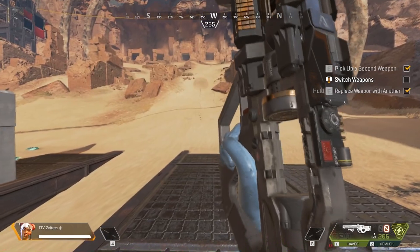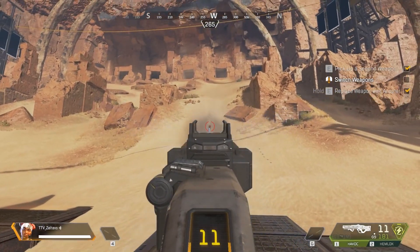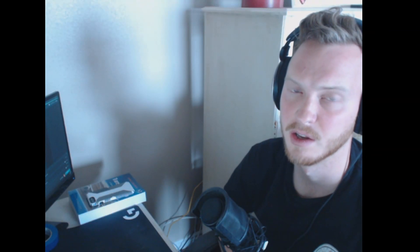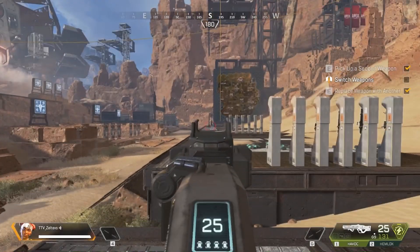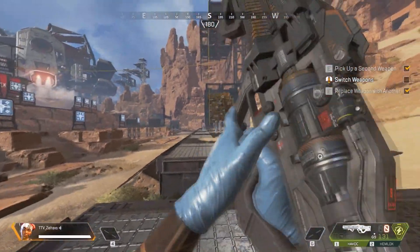The R301 doesn't pull up very much at all. I'd say it's more similar to the R99 as far as its recoil pattern, but even then I think it pulls up a little bit harder than that. It's pretty consistent — just going straight up. It's a full auto gun.